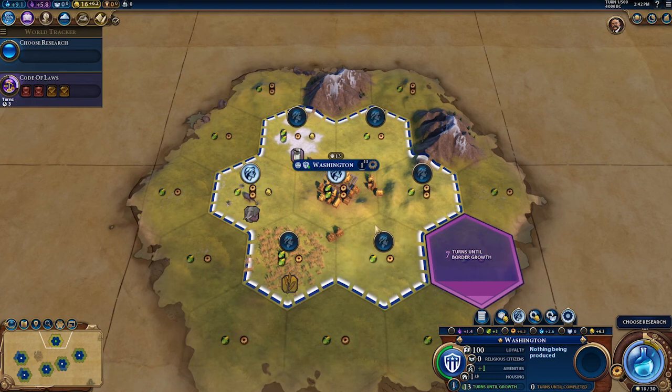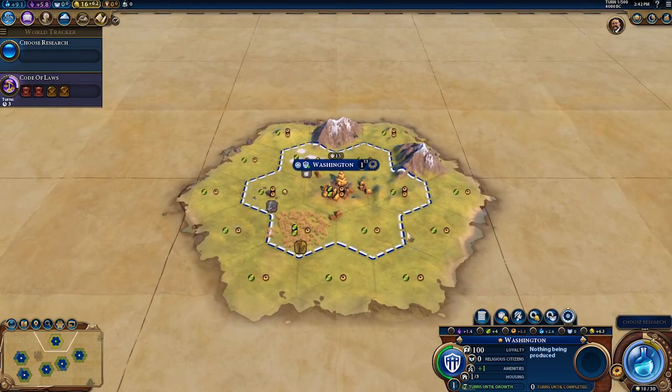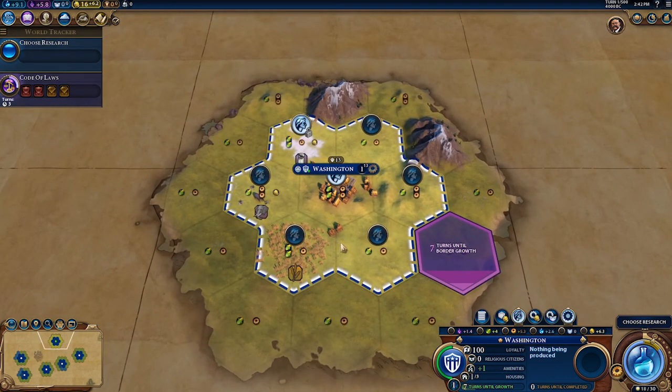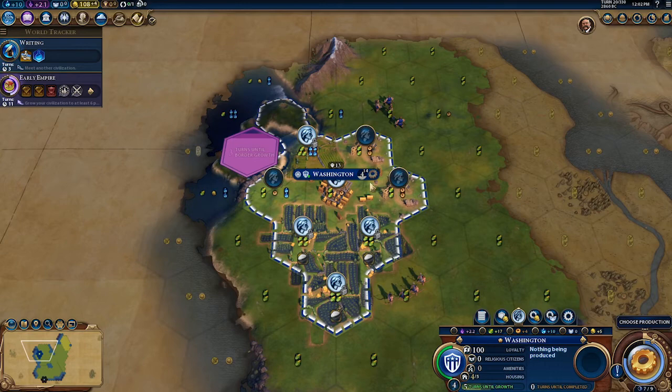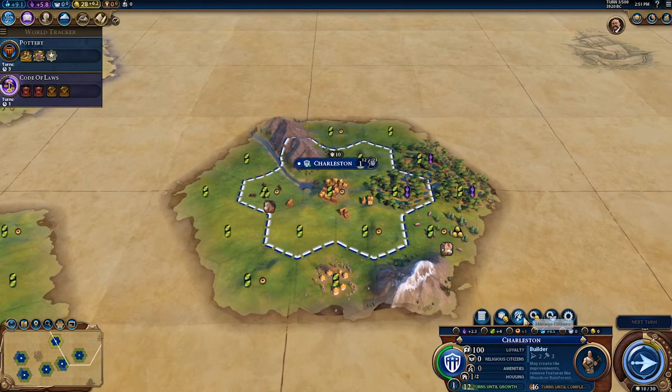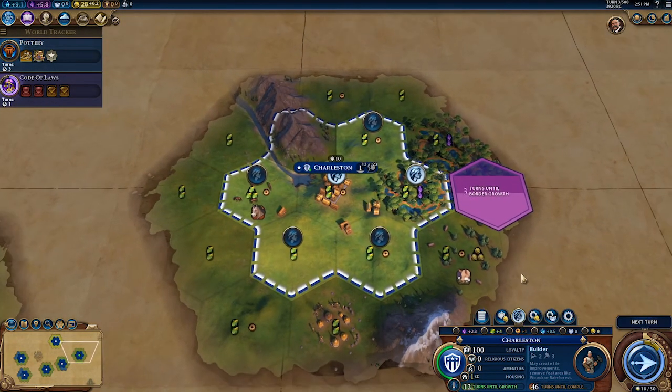However, there will be cases where you'll want to override the default tiles. An example in the early game would be when you want to focus on growth. Food is important early because having more citizens allows you to work more tiles and obtain more resources. So early on, you might want to adjust the tile your capital is working to focus on getting population up, but be careful not to completely sacrifice production. On the other hand, if you're trying to produce something quickly like a settler or a wonder, you might want to reorganize your city to cut down build time. Also, when you settle next to natural wonders, there are some bonuses which are not necessarily useful early on — changing from those will help your city grow better.